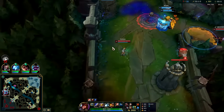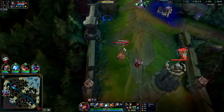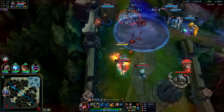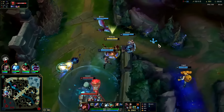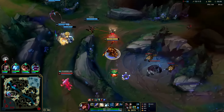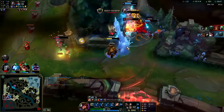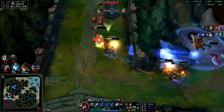Twitch is starting to do some damage. That's Phase Rush she used. I had to R back — if I got stunned underneath her we die. I kind of wasted my R, it is what it is. Auto attack, Q reset, got the stun.